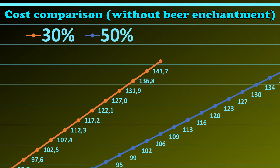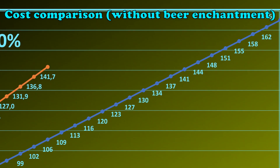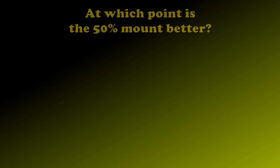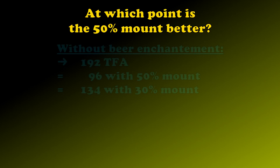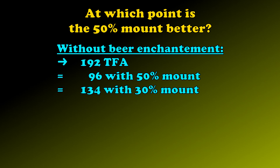This goes on until it reaches its max capacity, where you can get way further with the 50% mount. Now the question is at which exact point the 50% mount is advantageous. So there you have it: 192 thirst for adventure. Which means that you have to either use 96 thirst for adventure with your 50% mount, or 134 with the 30% mount to reach that point.